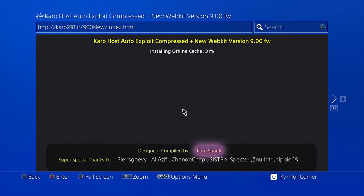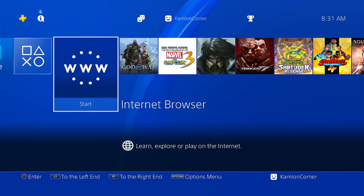Wait for it to cache online, then simply activate your GoldHEN as usual. For those using automatic GoldHEN with ESP devices, do wait for our upcoming video on how to use the latest GoldHEN on that device. Once it has cached successfully, just leave and re-enter the browser.